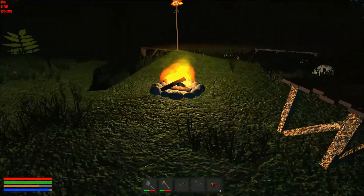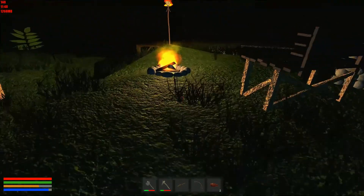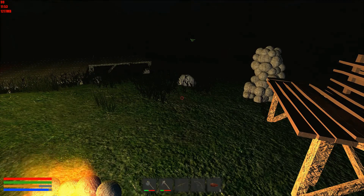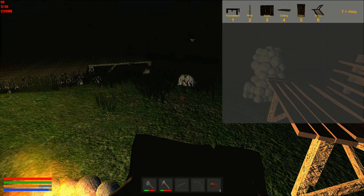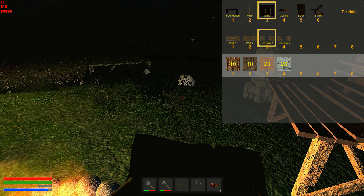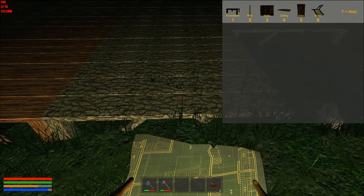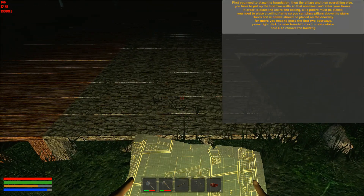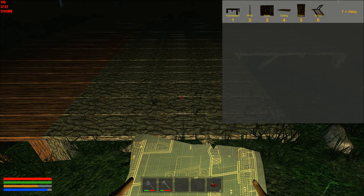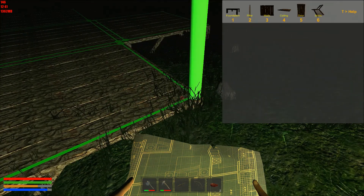Oh, you can't actually sleep — you can just look at the bed. Can't do anything with it at all. Yeah, I've certainly got more than enough planks. I need to place... the pillars? One — I guess four. Okay.